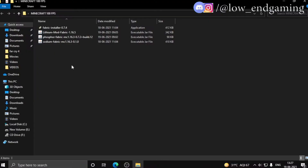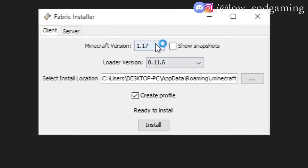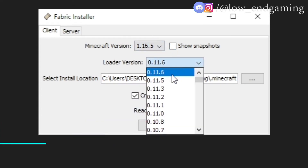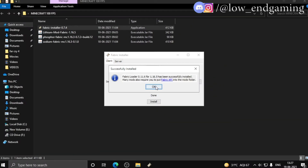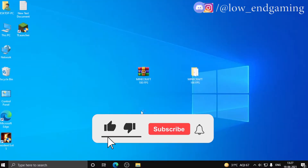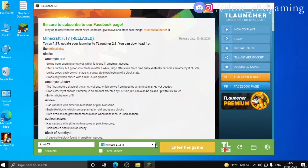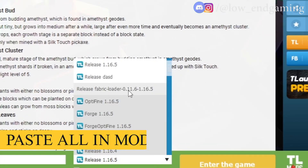After extracting, open the folder. Then first click and open Fabric Installer. Change the version to 1.16.5 — make sure it is on 1.16.5. Then click install. After installing, close it. Then open T-Launcher and select the release Fabric version 1.16.5.